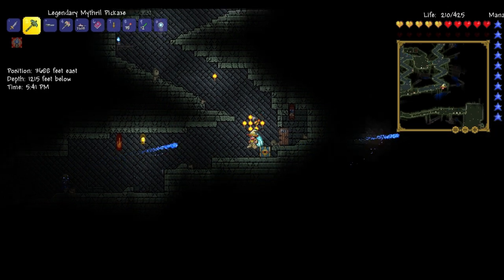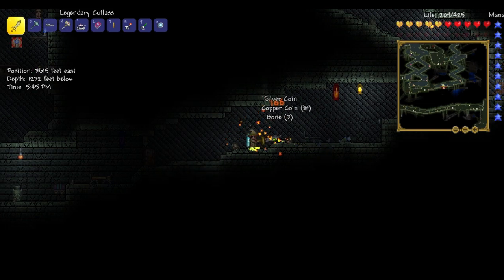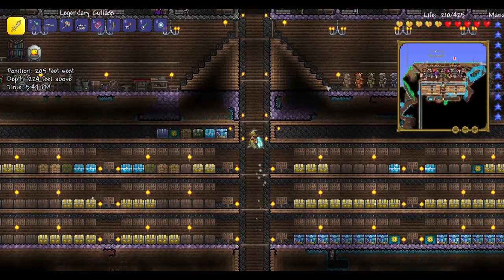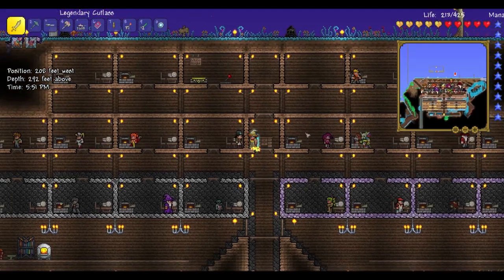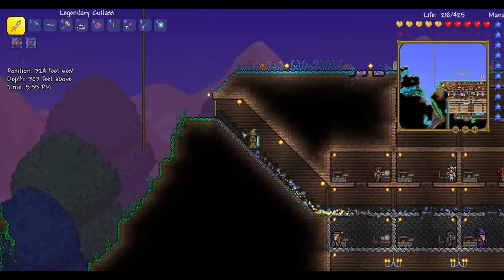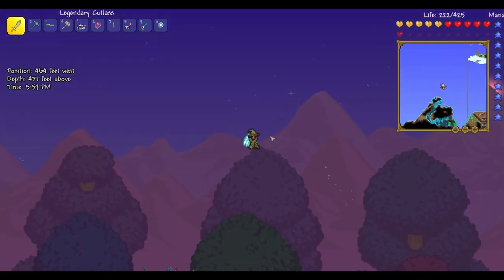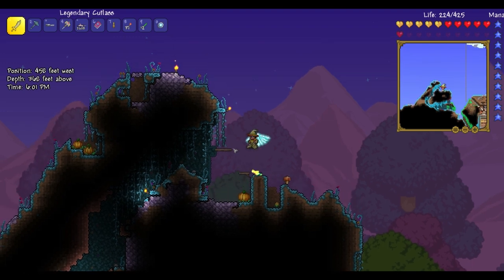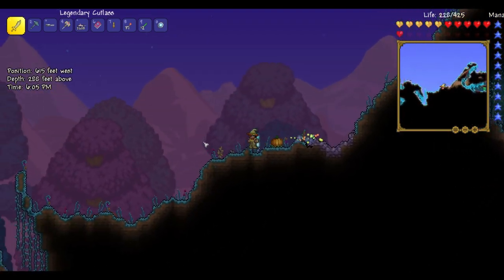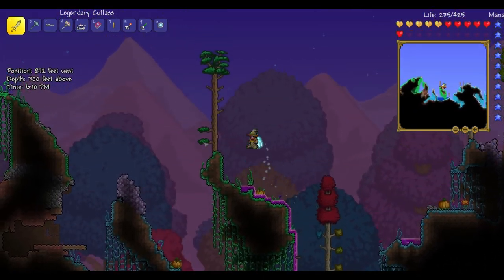I'm going to create a little sign right here just so I can find it on the map. Let's head back to our house. Over here we have a pit that we used for the pirate invasion.